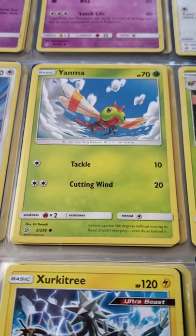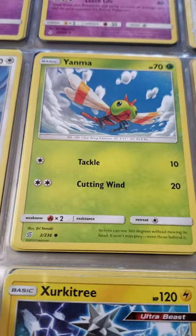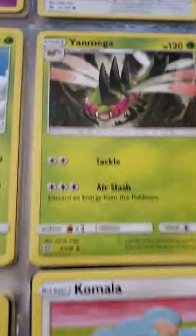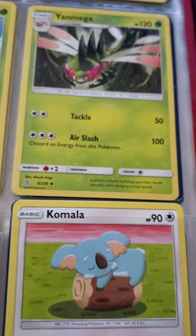We have a Yanma — I think that's what it's called. It has Tackle and Cutting Wind. And this one also has Tackle but has Air Slash, which is a pretty good attack.